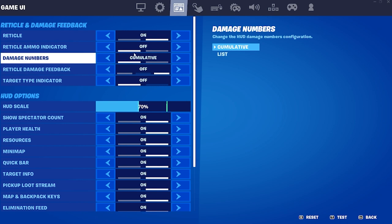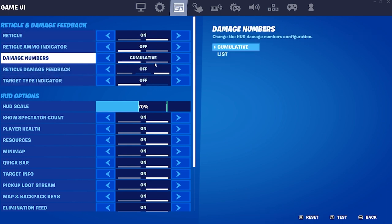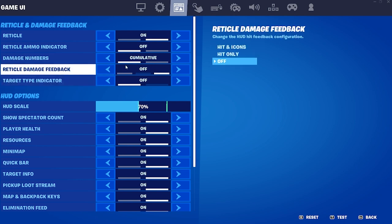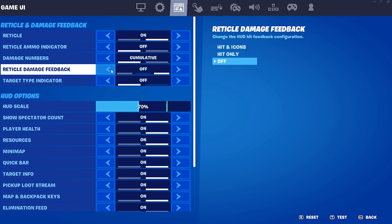Do you want the damage to stack up? So the amount of damage you do accumulates — like every time you do 30 damage it stacks up on each other — or if you hit someone for 90 it just says 90 damage. Mine is set to cumulative. I know it's new but I think I like it. The other option was list, so if you want to go back to the original one, list is there. Now this is the most important: the reticle damage feedback.